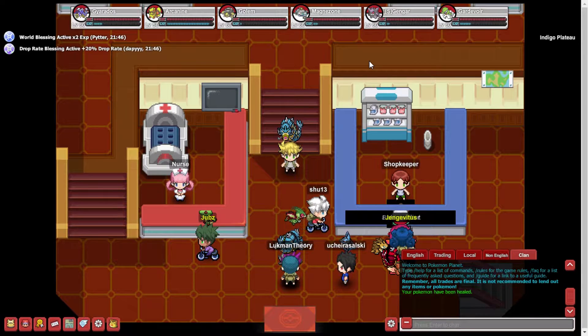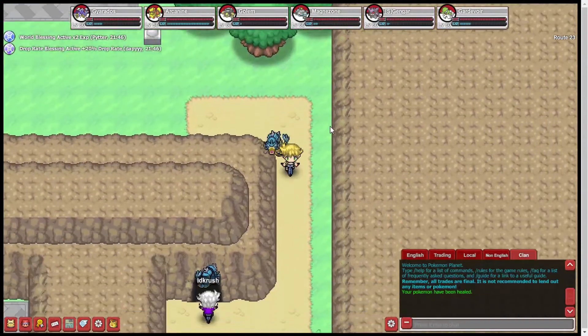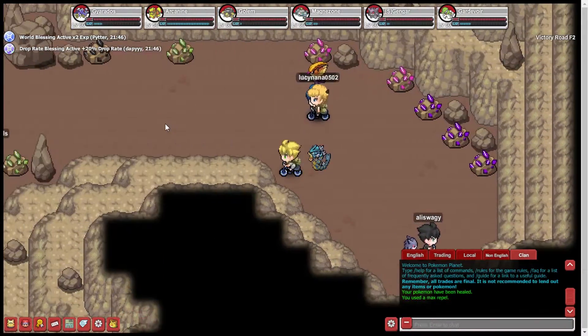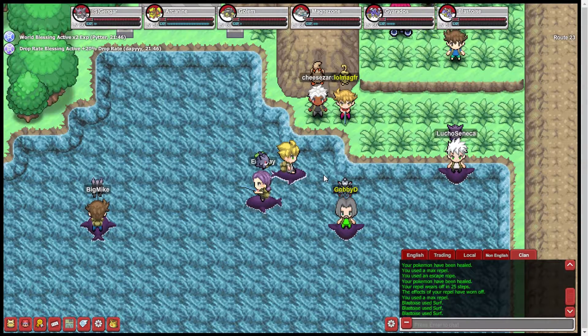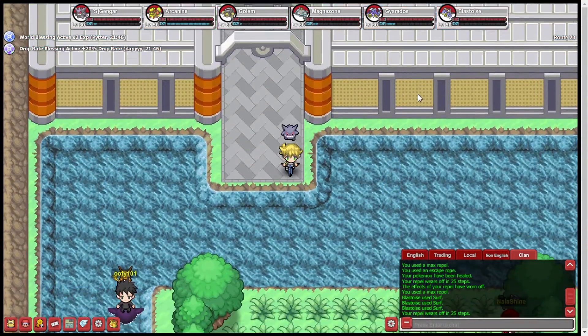Without further ado, we're going to get started. We are here in the Indigo Plateau, right where we left off after beating the Johto Elite 4. Obviously there's a guide for that — you can scroll up in the playlist or Google it. We're going to head down and go back through Victory Road. If you don't know how to get through Victory Road, I believe it's episode 22. We're going to go through it — I'll cut this part out. There's apparently a ledge here I didn't know about. Anyways, we're just going to go back down Route 23.